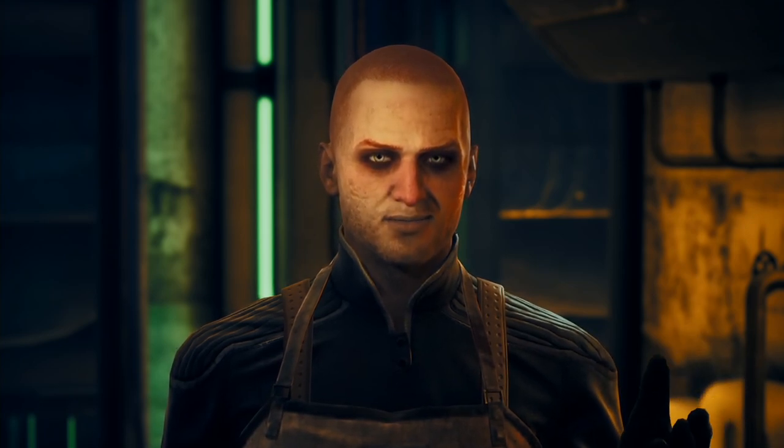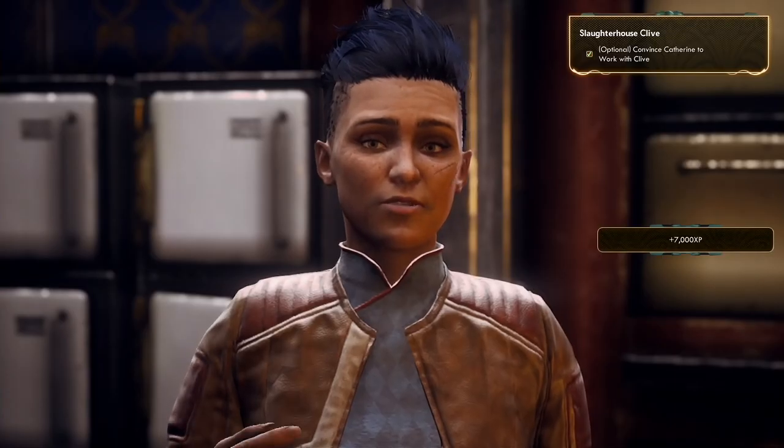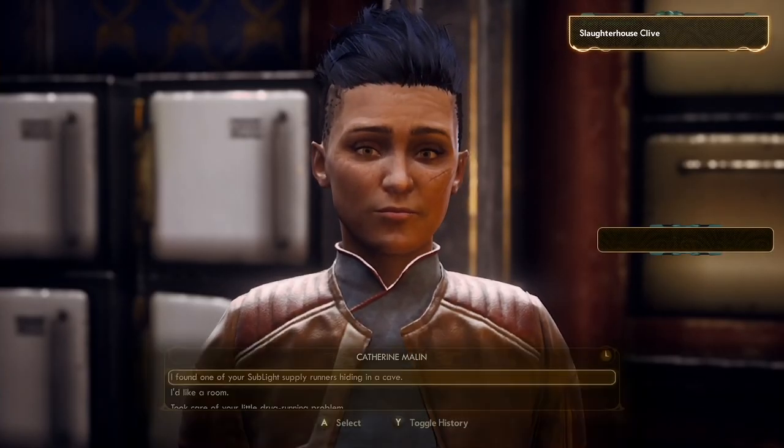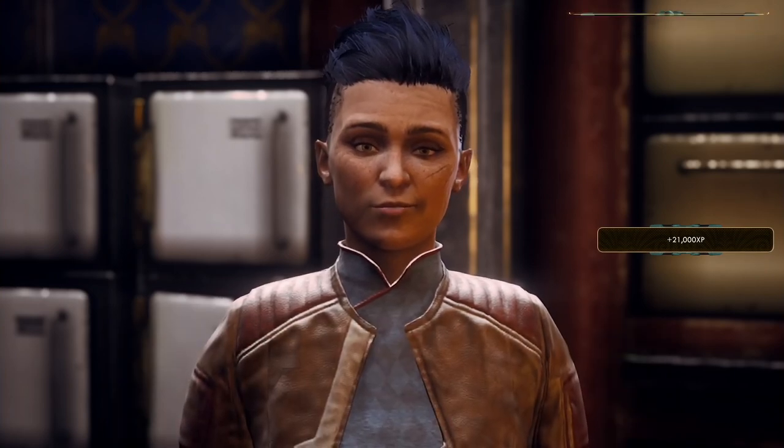You also need a persuade of 35 or higher to convince both him and Catherine to work together. After you convince him, you go to Catherine, do the same thing, convince them to work together, and then you're technically done with the mission.